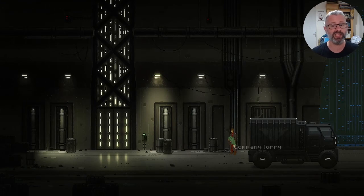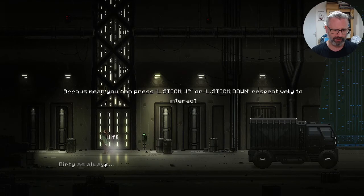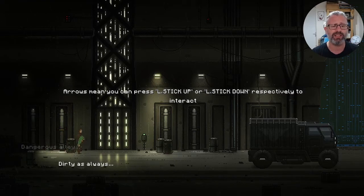Okay, now this is where we live — a company-owned housing block. This is an interesting way of dealing with information — it floats there. I'm not sure I'm that keen on that, but I'll probably get used to it. There's a dangerous alley — can't go down there with our dead body. I'm going to go up in the lift.